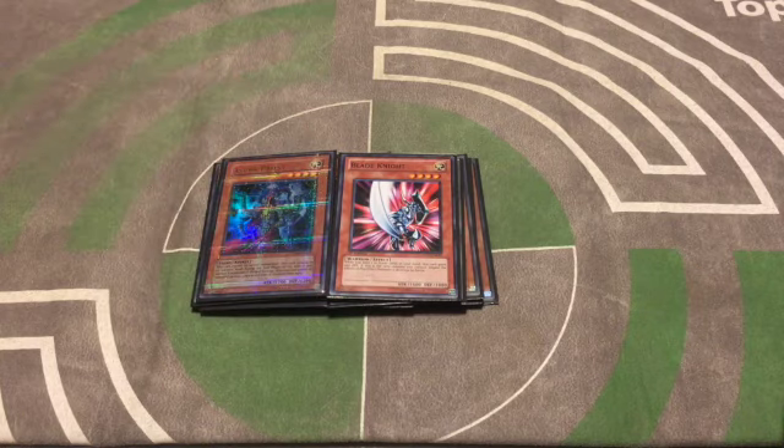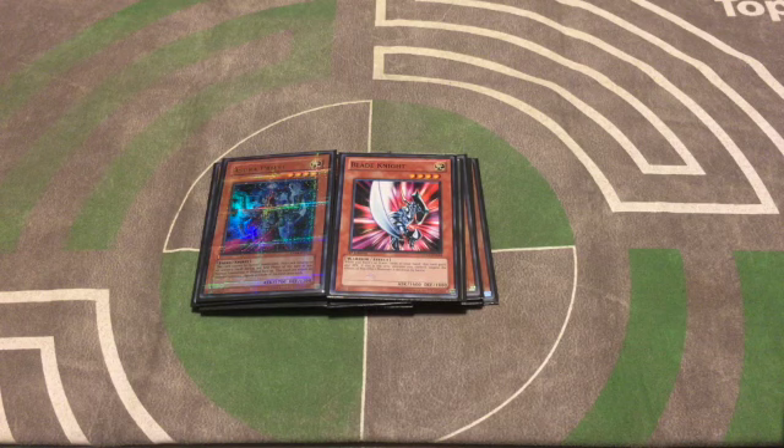I like Asura Priest a lot because Scapegoat is actually really good against this deck — Pyramid Turtle and Spirit Reaper aren't great against Scapegoat — so I like having the hard counter in Asura Priest. I'm running one Blade Knight right now because it's really good against flip-effect monsters like Decoy Cheese, Dark Mimics, and things like that. Also, when you're running low on cards it becomes a bigger beatstick.